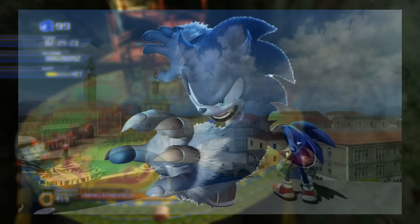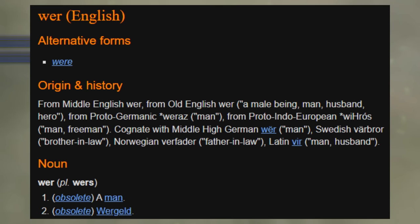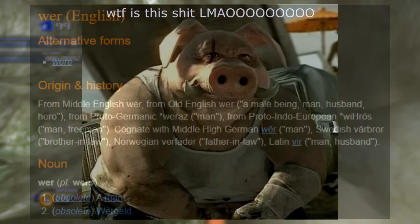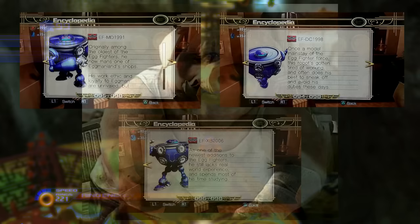The term Werehog is derived from the words Werewolf and Hedgehog. However, this is a misnomer, since 'Were' in Werewolf derives from the Old English 'Were' meaning 'Man' — meaning he is incorrectly referred to as Man-Hog. A Man-Hog would be a man who can morph into a pig, or someone who is half man, half pig.